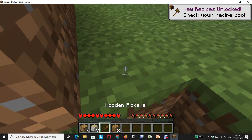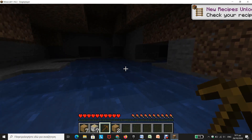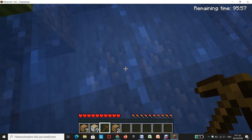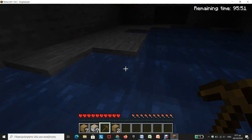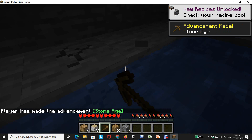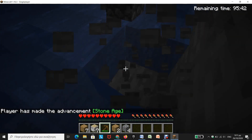Now, you may say, 'Oh, you have a pickaxe now, go and get the iron.' Of course, yes, I can break it, but I won't take the item. To get iron, I first must get some stone — or as you get it, cobblestone — another really basic item in the game.